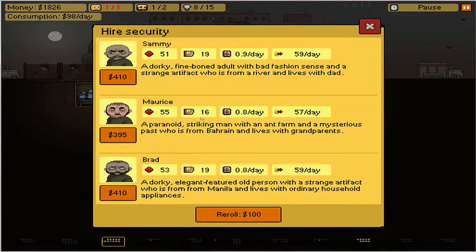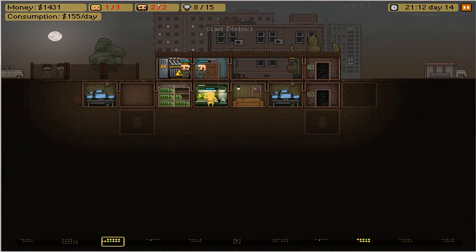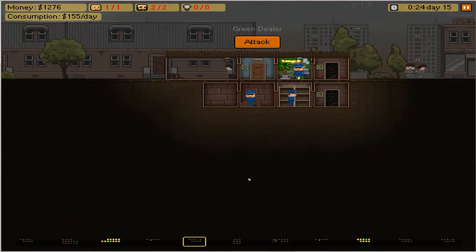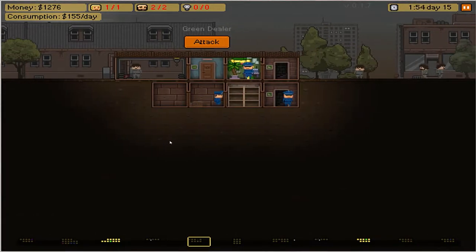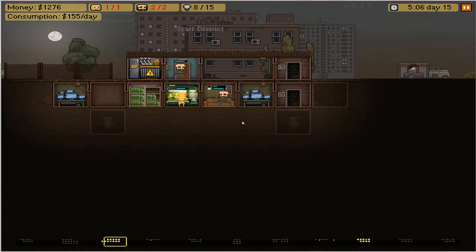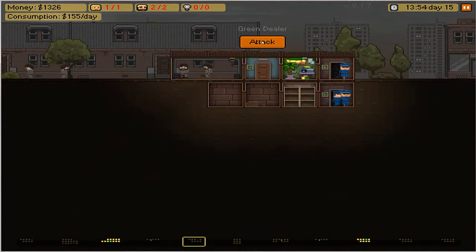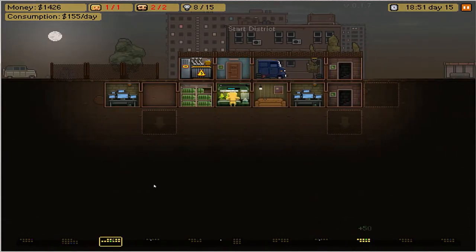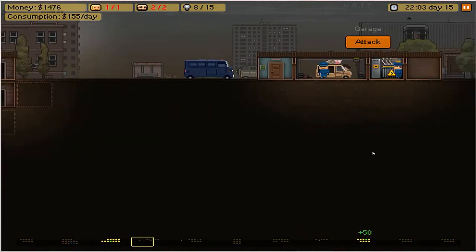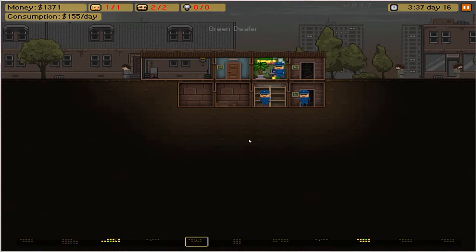Let's build a new security depot right here. He keeps producing, and as soon as that other security depot comes in I'm going to hire someone new. I'll take this one — 55. Now we have these two security guards and I'm going to send them out. They're not going to win, but they will make a dent. He needs to heal first — let him get that health bar up before I send him out.